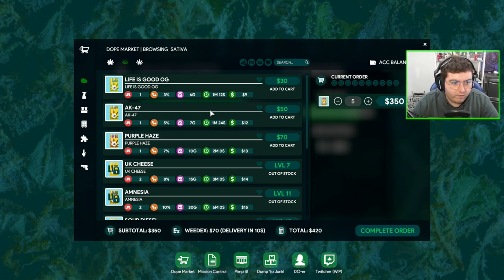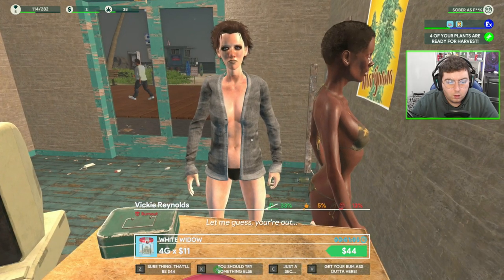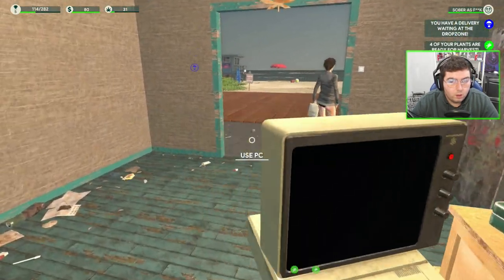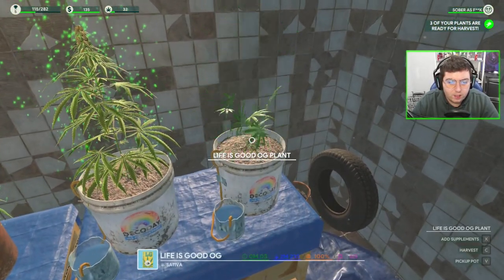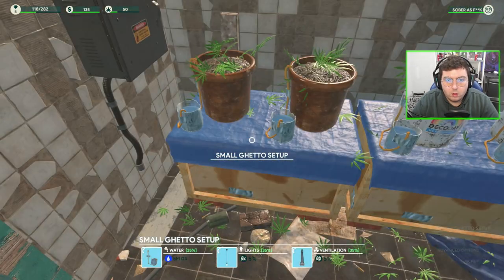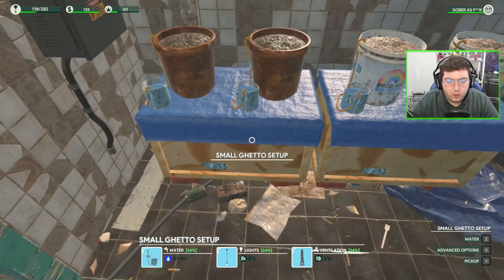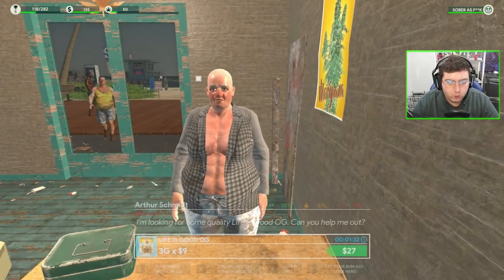We're going to stock up on Purple Haze — go for five of those. One White Widow, and some papers. Lovely. I think we ordered some White Widow — it's selling like crazy now. Heaps of OG. Purple Haze is in. How are we going on our equipment? 34% durability — that's the word, not health. I suppose health works too but realistically, not really.